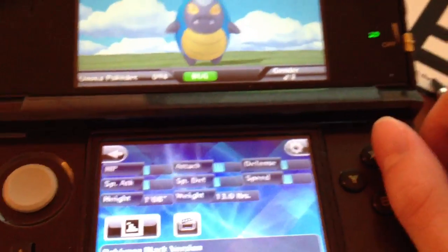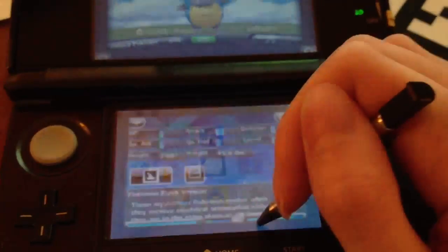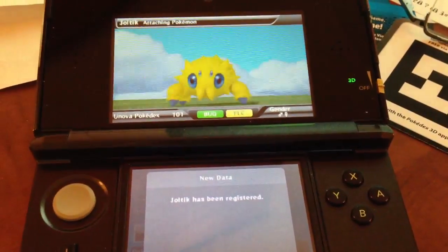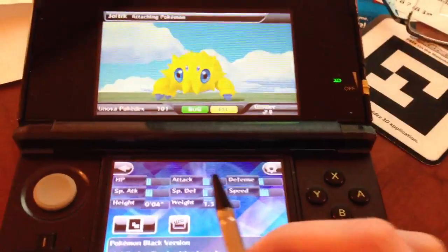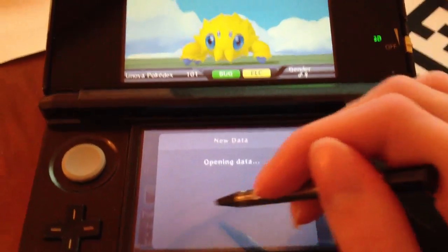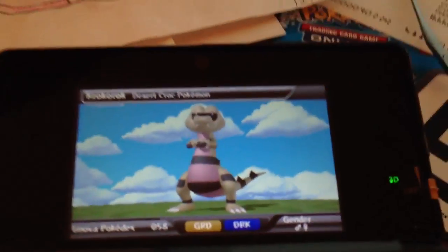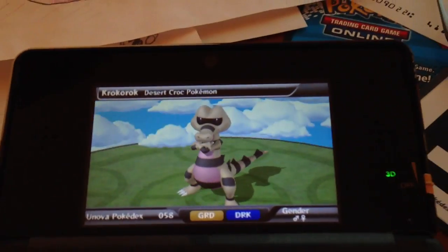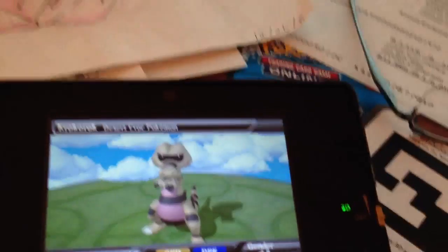It doesn't work, but I want to make sure if I got at least one of them here. I got one Joltik, and one more. So I got one out of three, which is pretty good. But last time I scanned a Deerling Spring form and also Sawsbuck Spring form and Kurium.